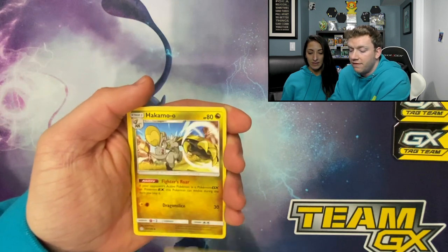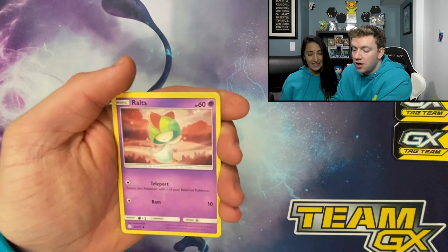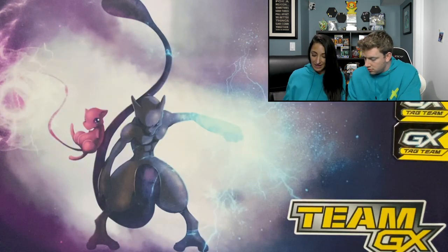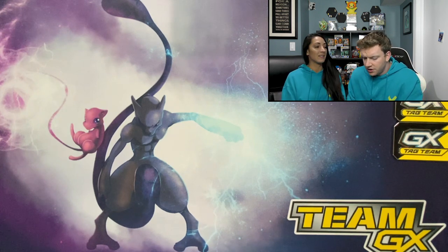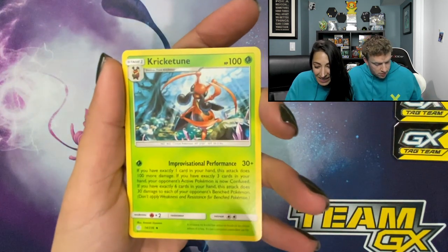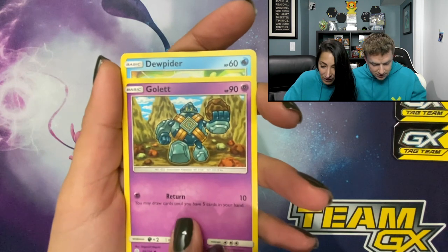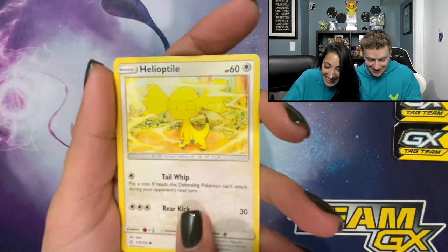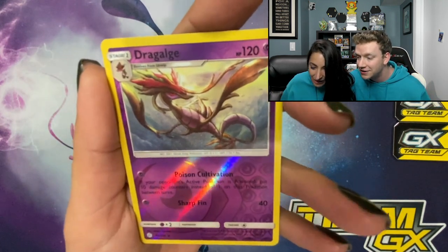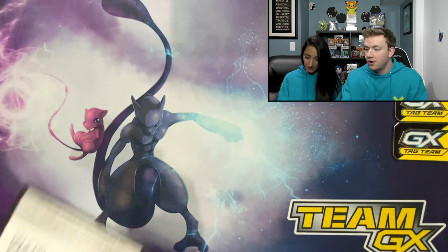We got water energy. Unidentified Fossil, Hakamo-o, Herdier, Cosmog, Trapinch, Psyduck, Oddish, Ralts, Onix, and Lanturn. First pack — not so much magic, but not terrible. You're definitely gonna have to help me with names. Orth, Kriketune, Delcatty, Tedursa, Gallade, Helioptile, Carvanha — I know that one — and Dragalge. One more — Trevenant. Here's your code card.